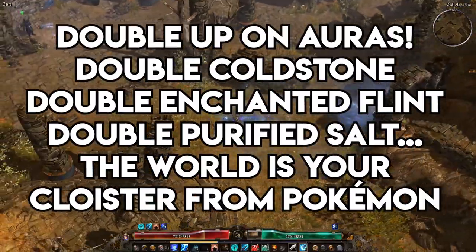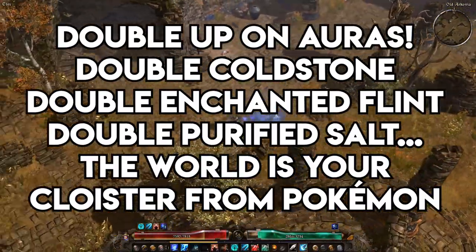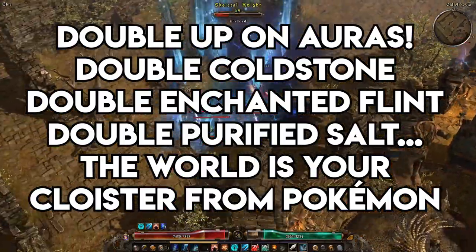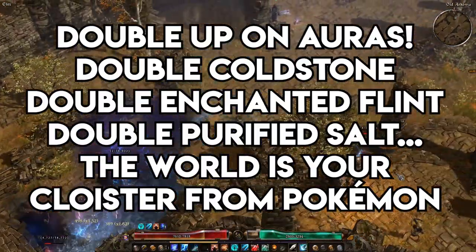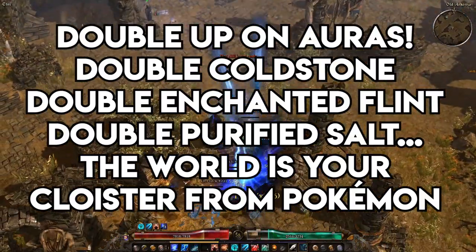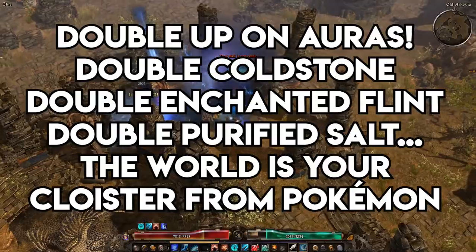Components attached to weapons and off-hands always come packed with a unique ability. Some are passive while others are active. If you have the same passive-granting components in both your main hand and off-hand, those auras can and do stack, so long as you cast each unique iteration of the buff from your hotbar.